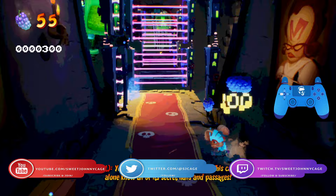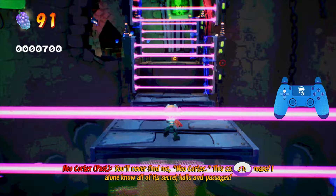Hey everyone, SweetJohnnyCage here, back with another guide for Crash 4. This time we're going to take you through the inverted version of Cortex Castle. Same rules apply here — you just want to keep phasing things in and out.